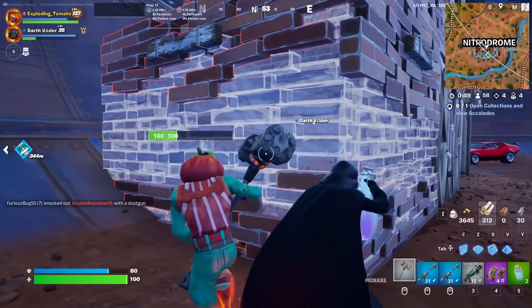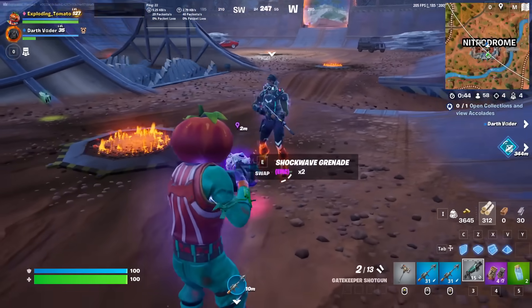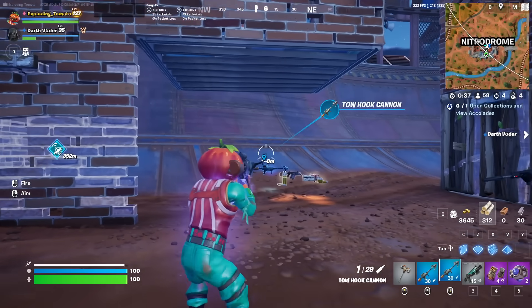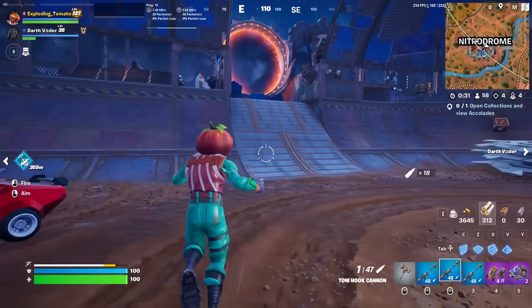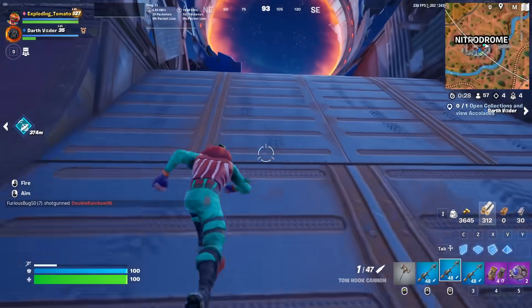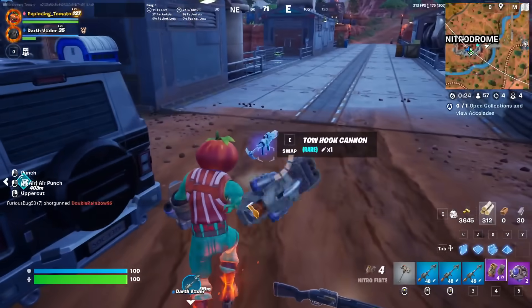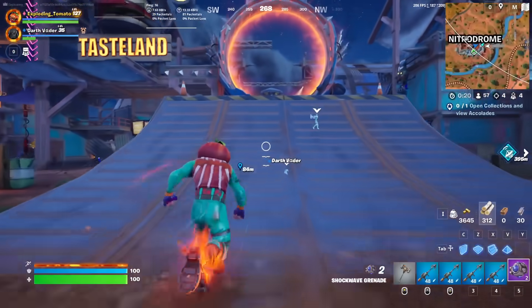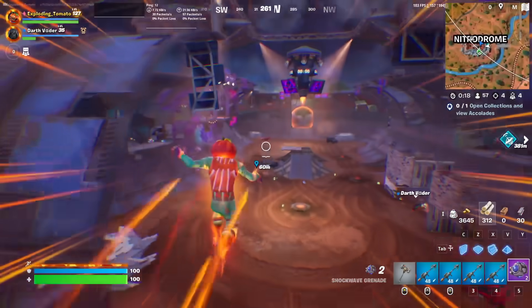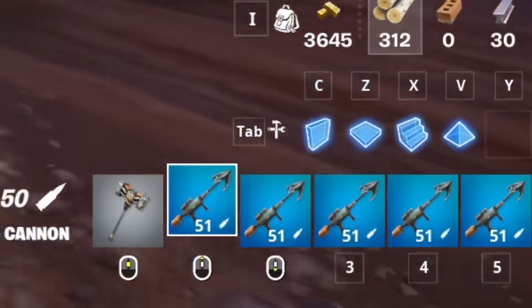Oh, I didn't know builds had 300 health. It probably breaks wood — that makes a lot of sense. Wood only has 150. And yes, indeed the Tow Hook can — I revealed a third Tow Hook! Let's go, it's happening. The full inventory of the greatest weapon ever is happening. Fourth one, fifth one — yes! That's five. Five Tow Hooks. Let's go. I don't know why anyone would ever want this, but I've got it, and it looks kind of fun.